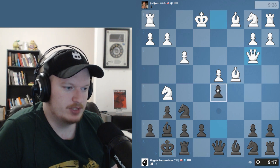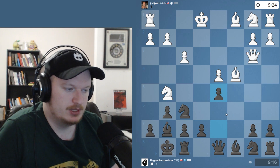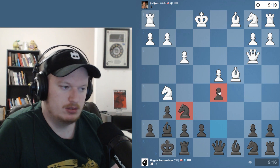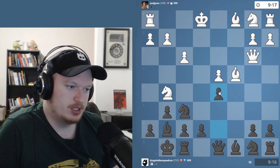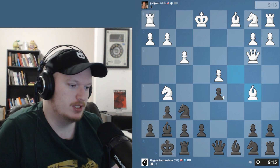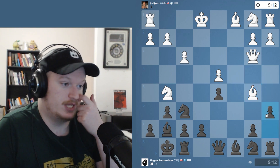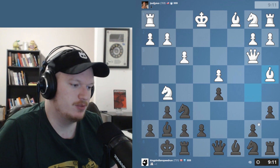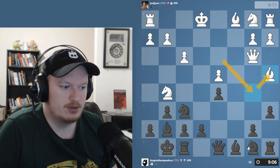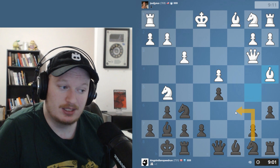Queen b3, and now it's time for d5 — very important, stops all counterplay against the pawn. When you develop naturally and make normal moves, generally the position should favor you. Of course at the very top level sometimes that doesn't happen, but most of the time it works. My opponent played bishop to b5, then bishop to a4, with the idea of taking if I play knight c6.